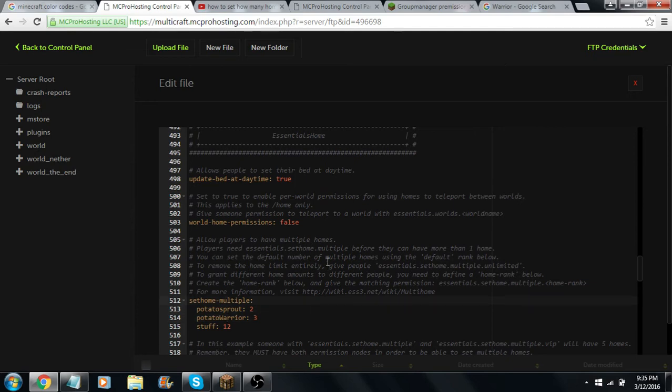When you go down to Essentials Homes right here — I went all the way down and it says Essential Homes — you're going to have this right here. Originally it's going to be called Default, VIP, and there's going to be one for Staff. I changed these names, and you can have as many as you want.